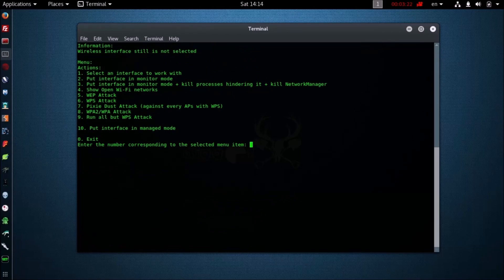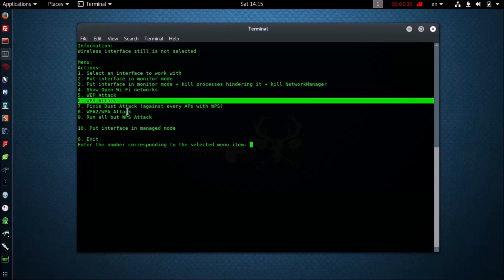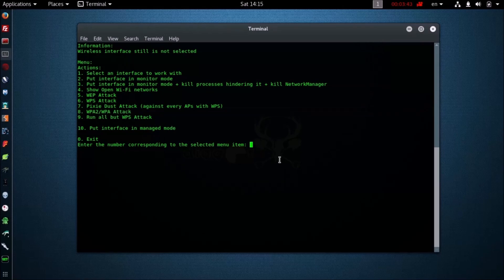As we said earlier, the functionality of this tool consists in finding open Wi-Fi networks, searching for networks with WEP encryption, searching for points with WPS enabled, conducting an attack using Pixie Dust, and finally collecting handshakes. You can use these modules separately or all at the same time. Each of them has a waiting time so the probability of getting confused is minimal.